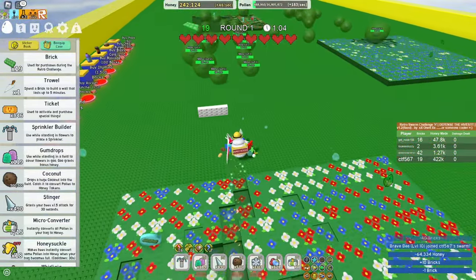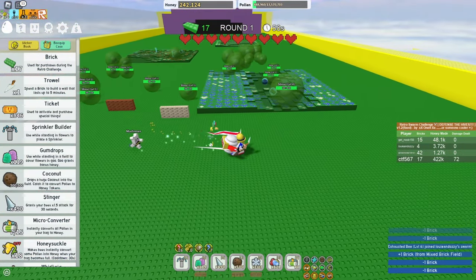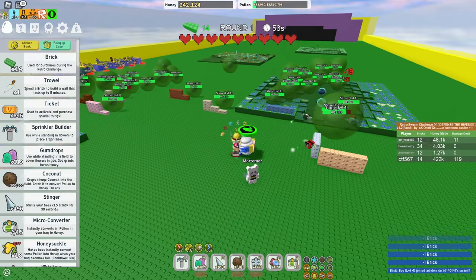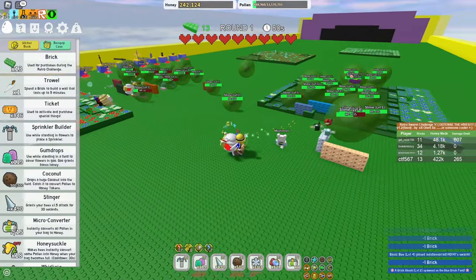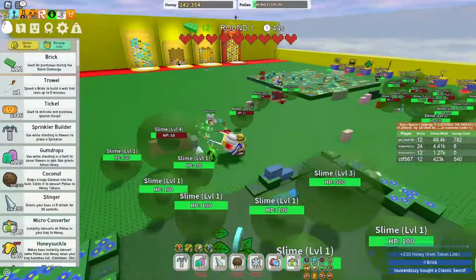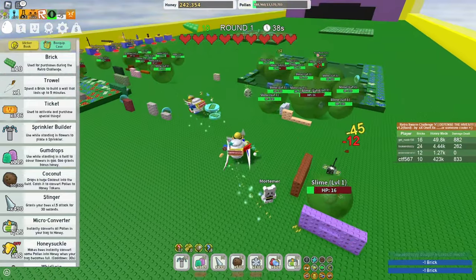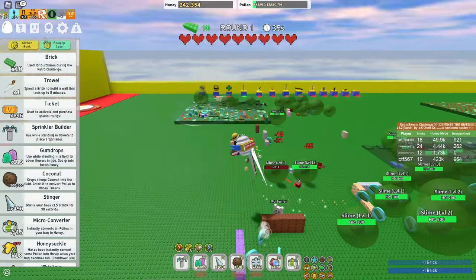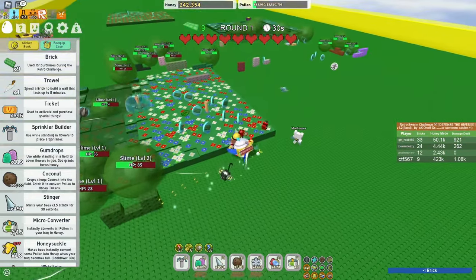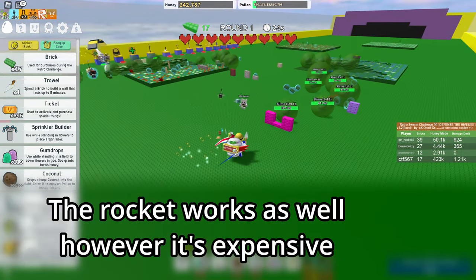You want to start placing the walls because this will block them from coming up and gives your team a little chance to fight them. I do want to mention — if you don't have good bees and have to use rentals, I would suggest trying to go for the slingshot because the slingshot has really good DPS for a relatively low price.